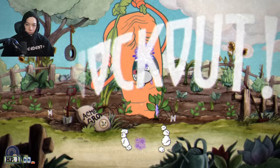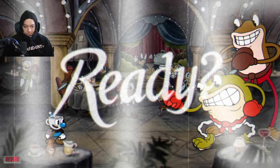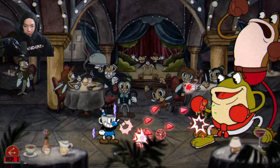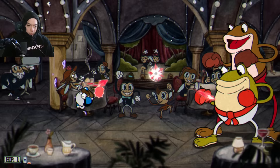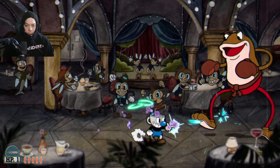Botanic Panic is the easiest boss in the game. Next up: Ribby and Croaks. I run out to him with the spreader as soon as the boss starts, before he actually begins attacking. Then I use Crack Shot to take out the fireflies, then try to switch to Roundabout — when in doubt, roundabout it out. It's the best weapon in the game and it works for any boss.